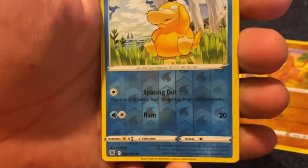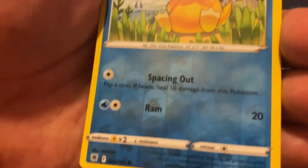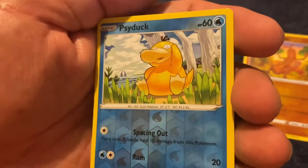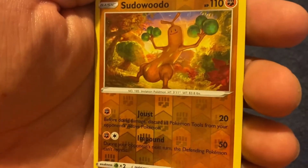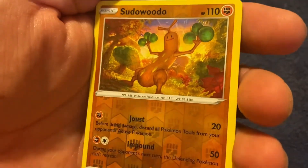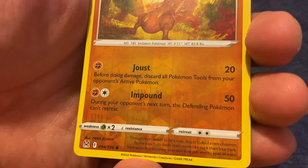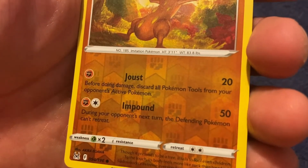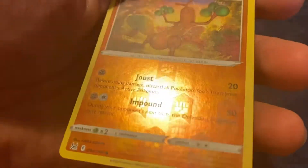We like Psyduck in the family — that's one of Thor's favorites. Flip a coin; if heads, heal 10 damage from this Pokemon. So he's a self-healing Pokemon — and his head explodes! And one of my favorites: Sudowoodo. Not too crazy attacks or anything, but his Impound — during your opponent's next turn, the defending Pokemon can't retreat. And this one's cool, it's a reverse holo. I like the way it has the Fighting-type Pokemon logo in the background.